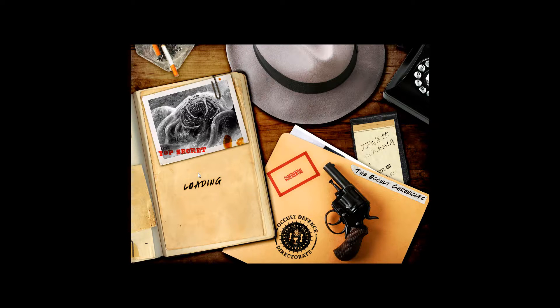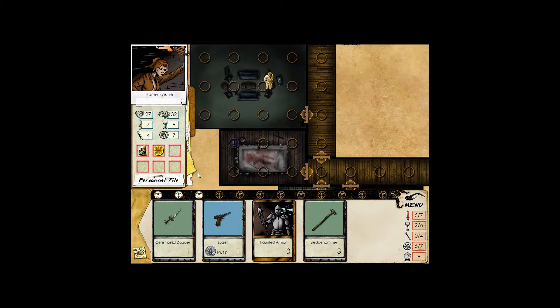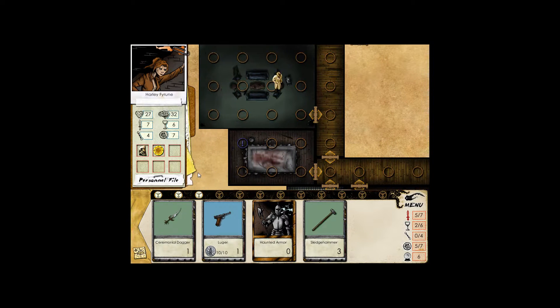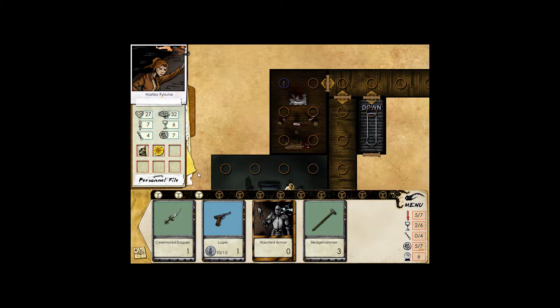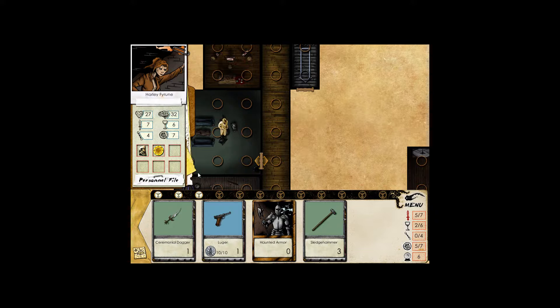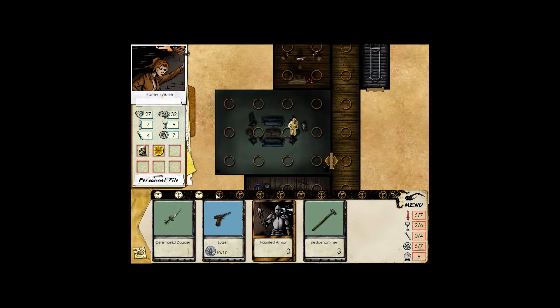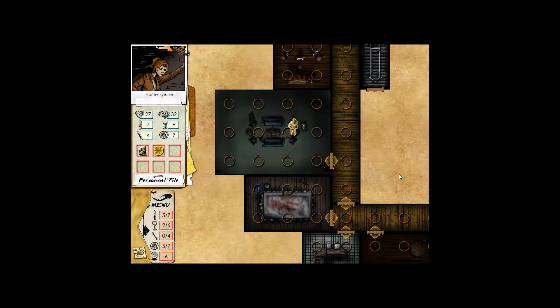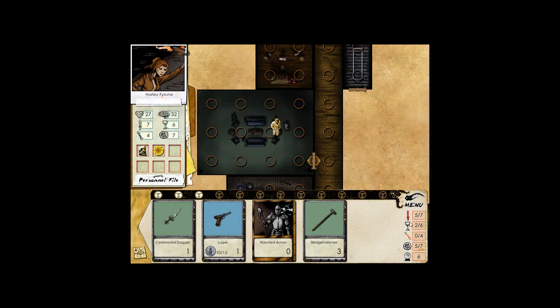Since we last talked, we began exploring the second floor. We also turned in a few quests. We also fought one of the mistresses of the Elder — one of his wives — and defeated her. I believe there are two others still left somewhere in the mansion. They will all be difficult. We began utilizing some of my new abilities.